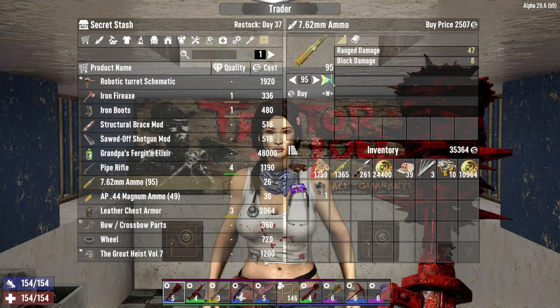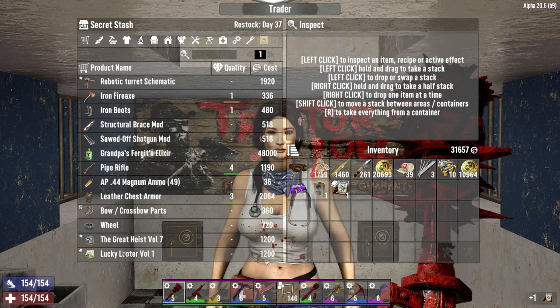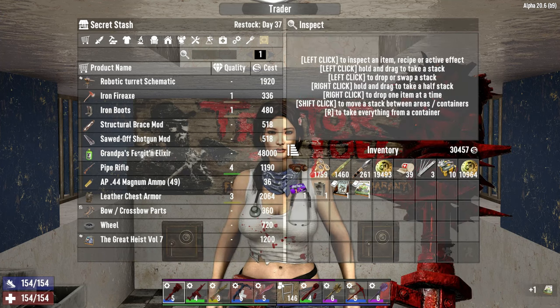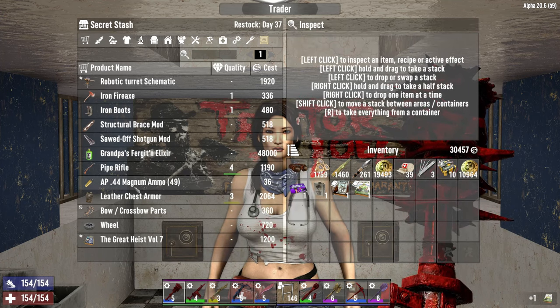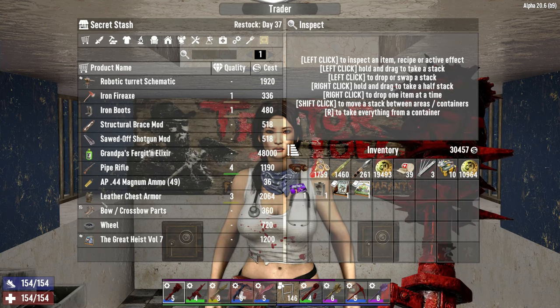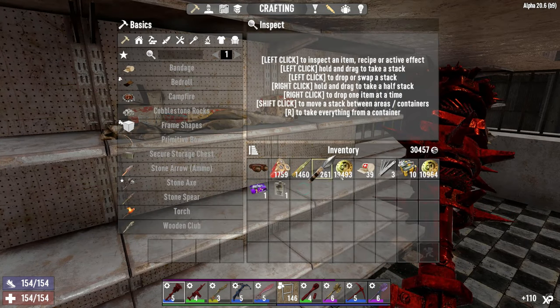762 ammo — it's so expensive. Yeah whatever. Oh, a book I haven't read — armor doesn't slow you down when in combat, cool. Another book I haven't read — find more dukes in loot, happy days! Find more money in loot. Okay, that was kind of worth it. Thank you Jen.